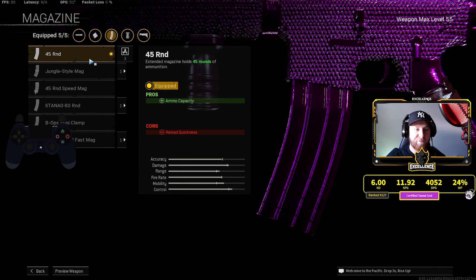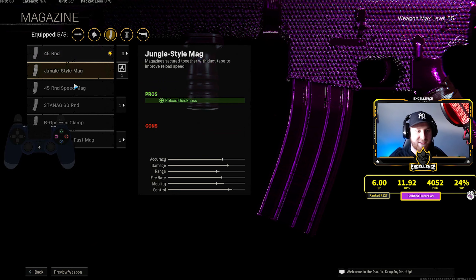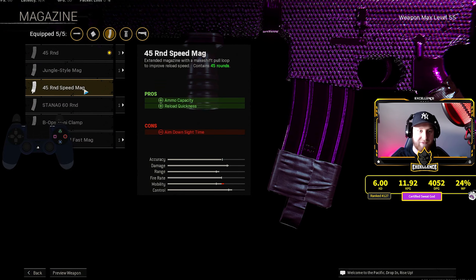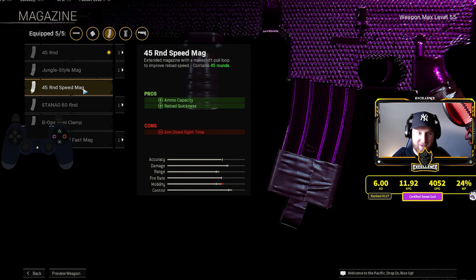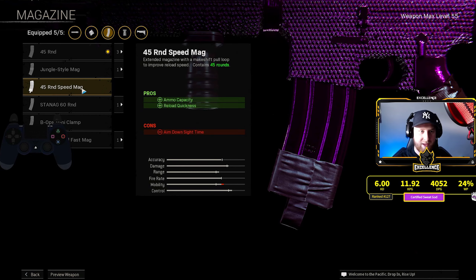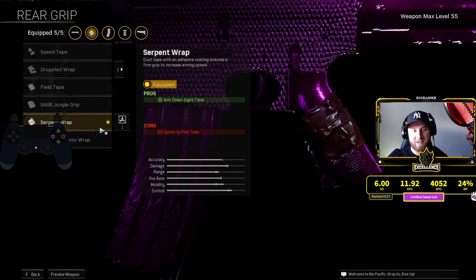In the magazine category, I'm rocking the 45-round mag for some extra ammo capacity. I'm not using the 60 because that takes off aim-down-sight time, and I'm not using a fast mag for the 45 either — again, it takes off ADS time. I'm using this thing up close as an SMG sniper support, so I don't want to hurt my mobility. Last but not least, I've got the serpent wrap on here for some extra aim-down-sight time.